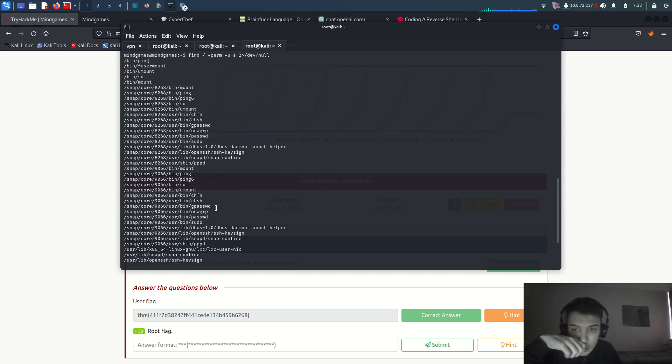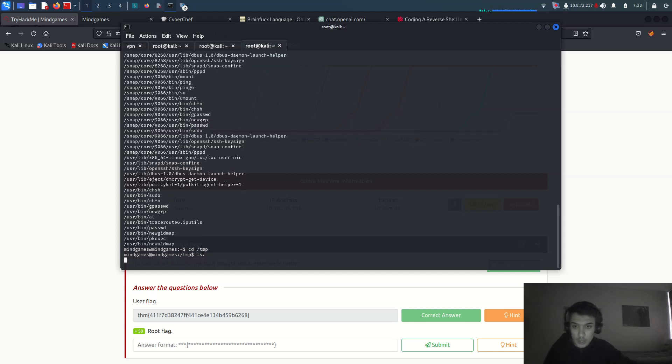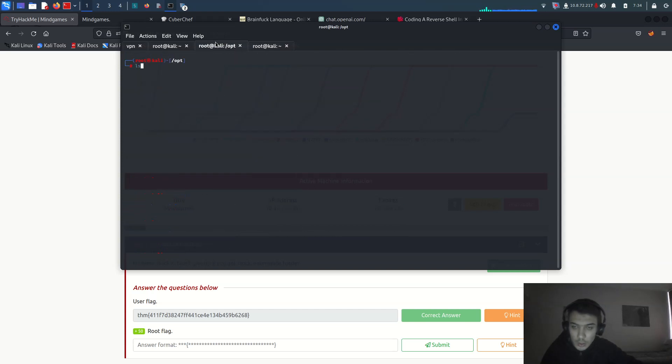Looking at the SUID results — there are some user binaries: fresh roots, iputils. Some binary files are in the user directory. Let me ignore the standard ones. There are binaries like sudo, passwd, pkexec, and newuidmap. Nothing immediately obvious, so let me go to /tmp and run LinPEAS or LinPEAS for deeper enumeration.